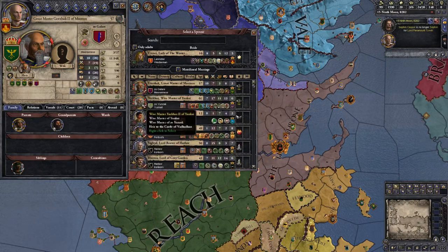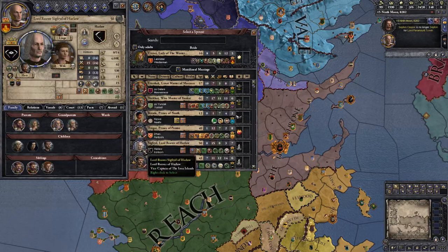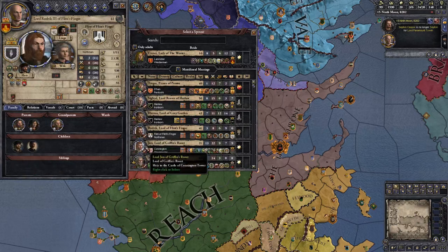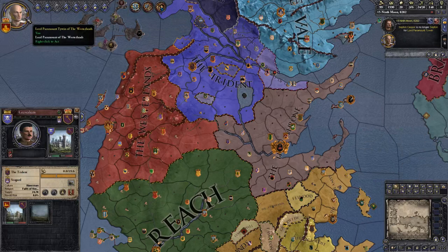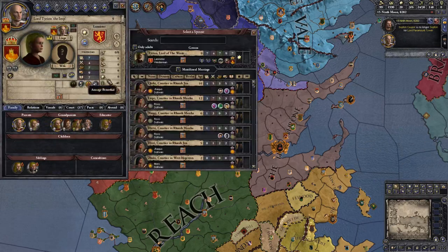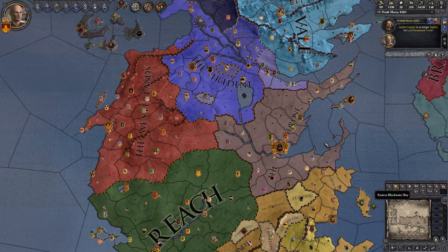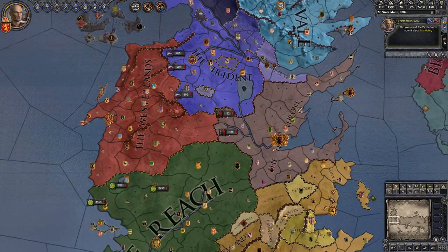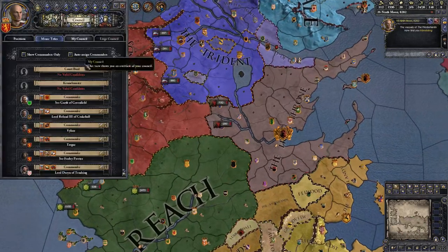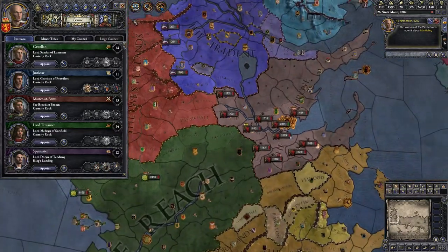There are some strong potential betrothals — the slavers, though they're not actually that strong. We'll keep Cersei available just in case she becomes the heir. As for Tyrion, he is nine; we could perhaps find him somewhere. Anyway, let's get straight to letting the game roll — we'll put it on a higher speed and keep an eye on what's going on.